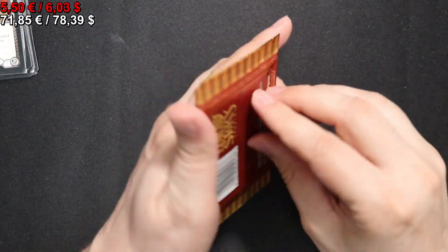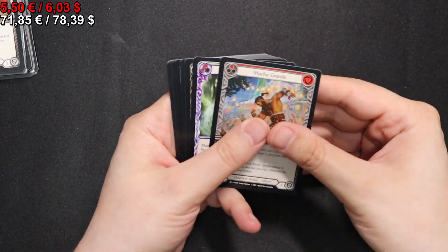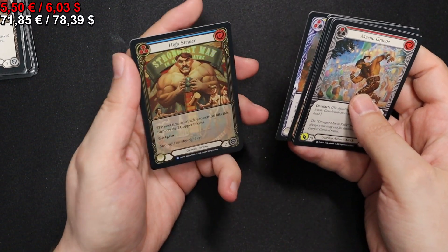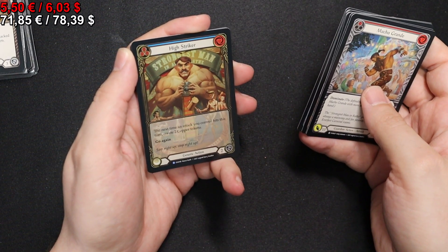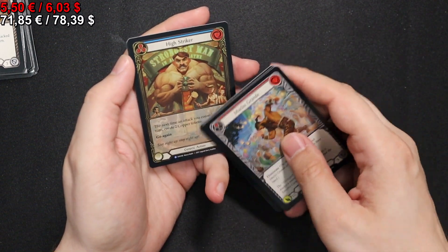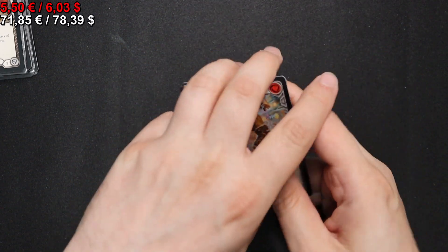That's looking pretty decent so far, I hope it continues the trend. Another Macho Grande in red, a Wild Ride payload, a Pyroglyphic Protection. We have a High Striker in Blue as a Rainbow Foil — extended art. We have a Smashing Good Time and a Thunderquake.